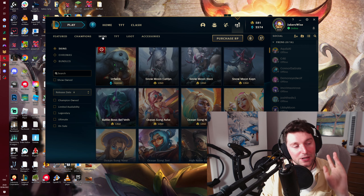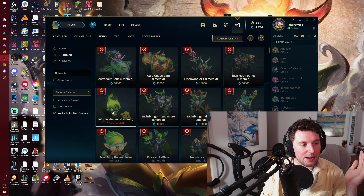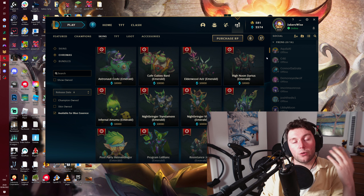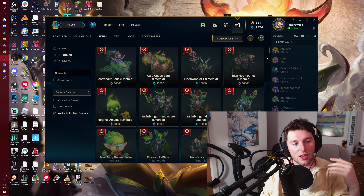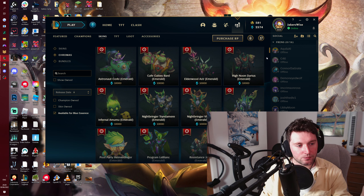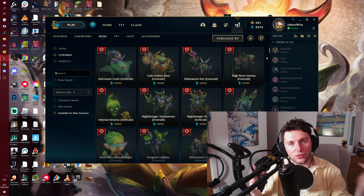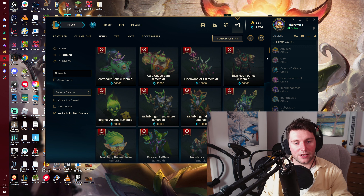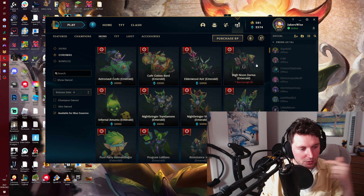The other thing you can get during this mini-event is Chromas. They release a bunch of Chromas available for Blue Essence — specifically the ones that were in the Partner Program, which are the Emerald Skins. Each time a skin line comes out, the Partner Program has an Emerald Chroma that goes along with it. Partners would give away access through retweets and stream events, but now everyone has access to them in the Essence Emporium.